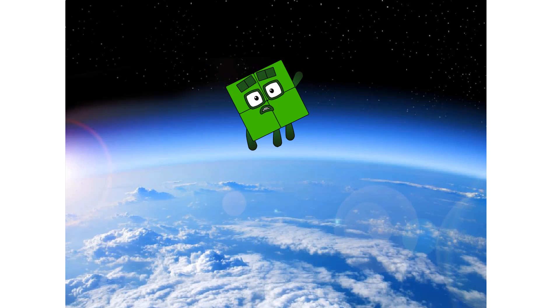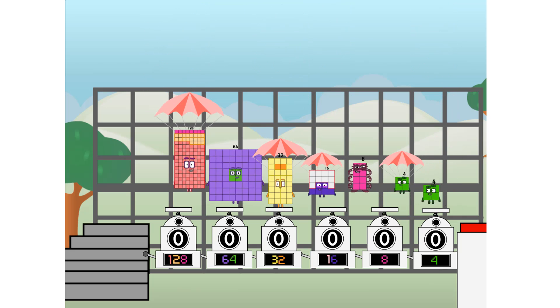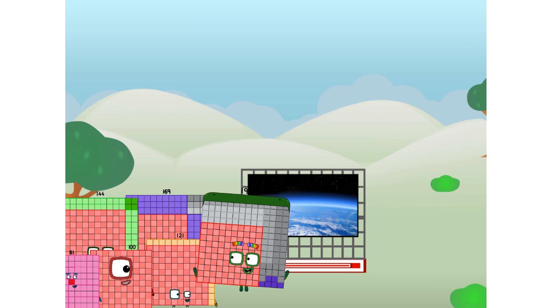What is that happening? I need to find my numberdling. Amazing — we sent a square to the edge of space without rockets. We just need a little more power.